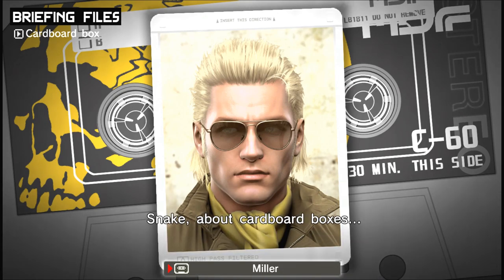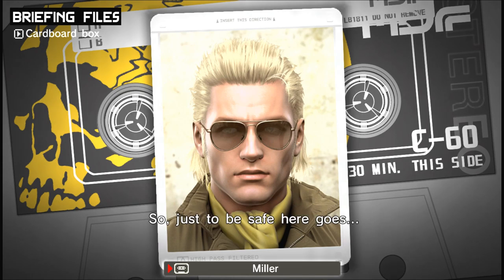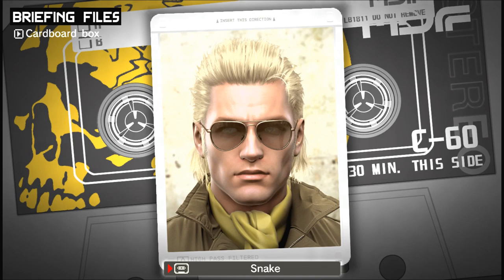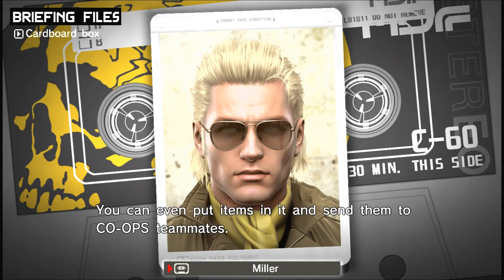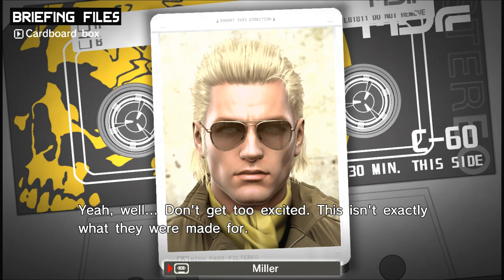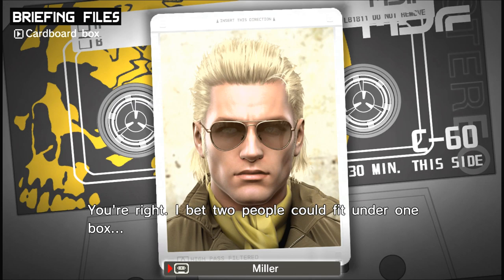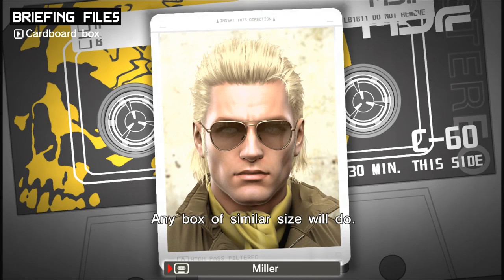Snake, about cardboard boxes — you can do much more with the box than just hide under it. You can put it someplace and leave it there, get on top of it to reach high places, or hide from the enemy in its shadow. You can even put items in it and send them to co-ops teammates. Is there anything a cardboard box can't do? Every soldier should have one. Also, don't you think the boxes around here are a little on the big side? Two people could fit under one box if they packed in tight enough — they call them love boxes. Move close to a box with a teammate inside and an icon will appear — press the action button and you'll stay inside as long as it's pressed. When you put on a cardboard box when snake in, both of you can climb inside.